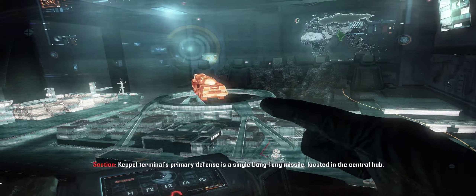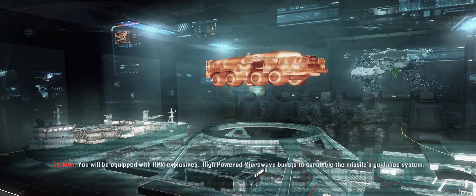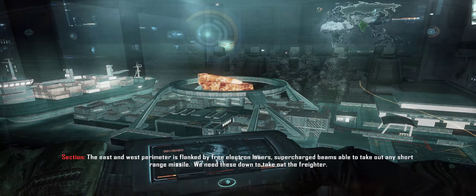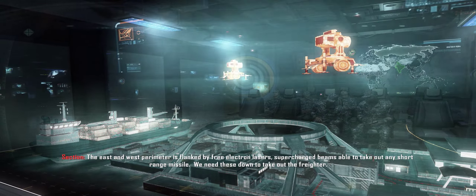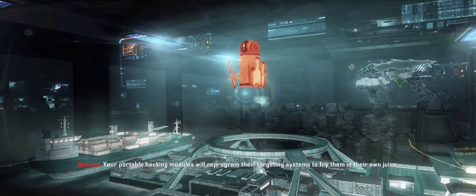Keppel Terminal's primary defense is a single Dongfeng missile located in the central hub. You will be equipped with HPM explosives — high-powered microwave bursts to scramble the missile's guidance system. The east and west perimeter is flanked by free electron lasers, supercharged beams able to take out any short-range missile. We need these down to take out the freighter. Your portable hacking modules will reprogram their targeting systems to fry them in their own juice.